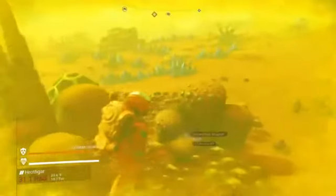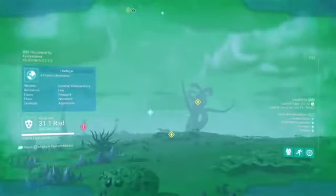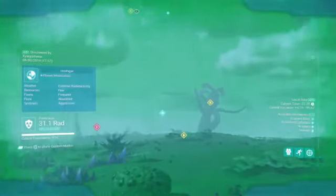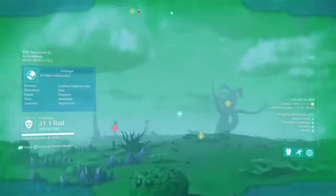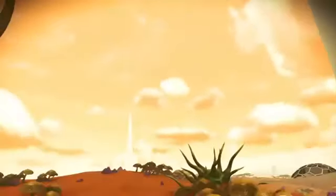Welcome back. As you can see I'm on a very hazardous planet with extreme storms and extreme radioactivity — even when the storms aren't here we're at 31.1 rads right now. I came down to this planet and found these really cool big spires just all over the place.